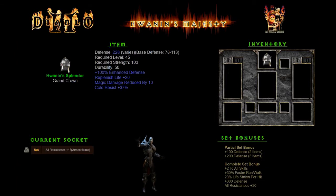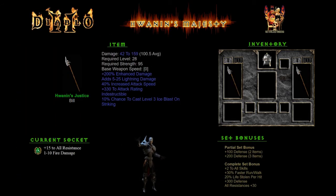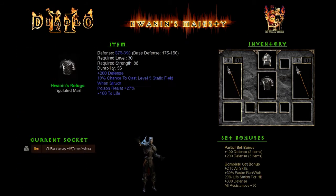First up is going to be the crown. This does give plus 20 to replenish life, a little bit of cold res, and some magic damage. Then we have the weapon. Unfortunately this is an exceptional base weapon, so it doesn't really matter what the rest of the set bonuses are — it's not that good at all.